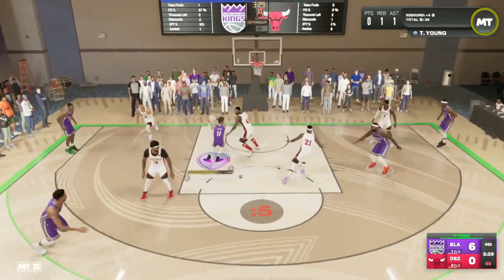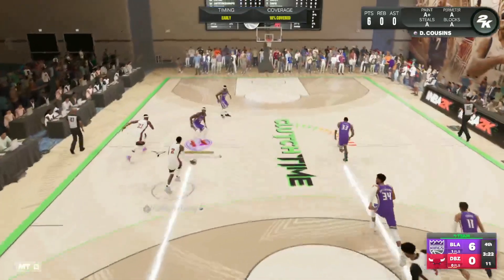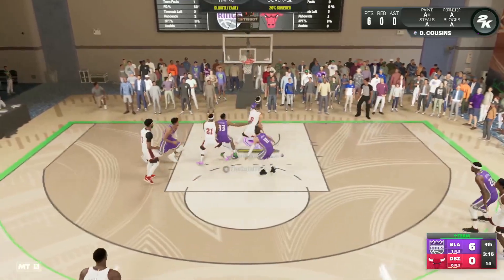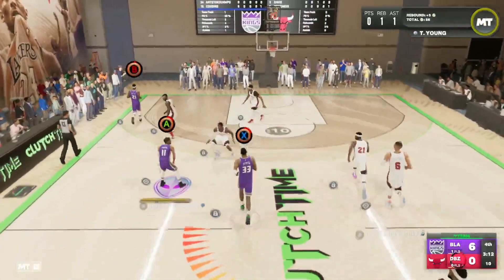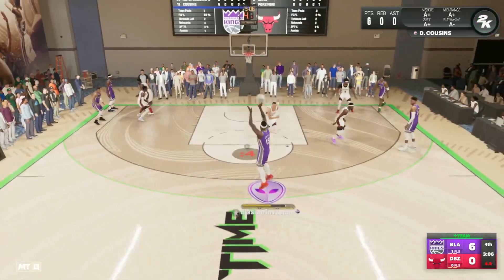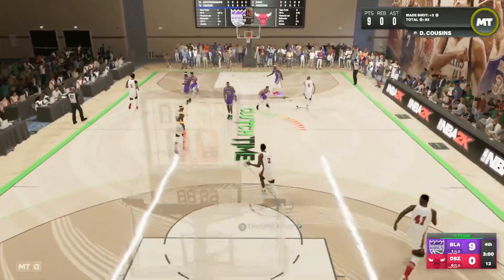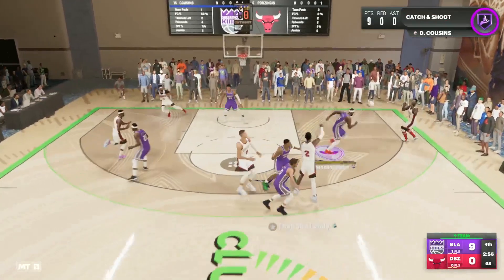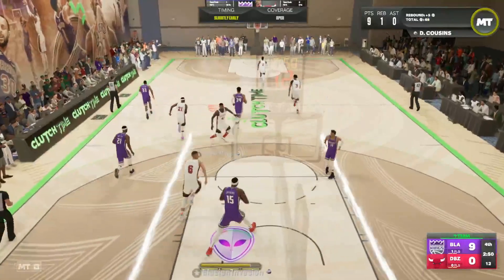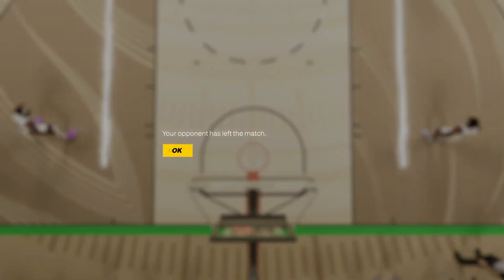We find Boogie at the top of the key again. In the pick and pop, once he gets a good catch animation in catch and shoot, he is knocking it down every single time. That's obviously going to be the best thing about Cousins — his pick and pop ability is fantastic. He's also going to be solid rolling to the basket, and look at him snagging a rebound over Porzingis. I think he's going to be a fine rebounder and fine defender as well.